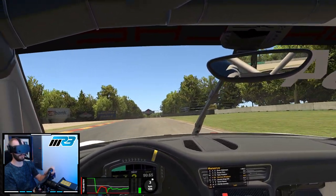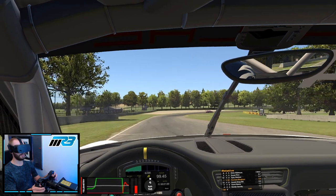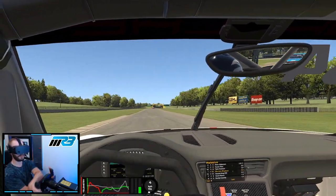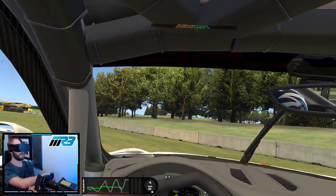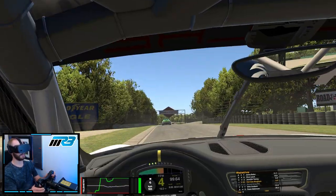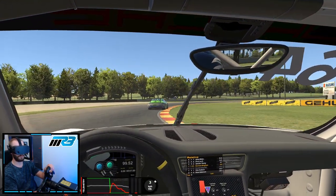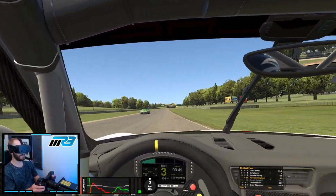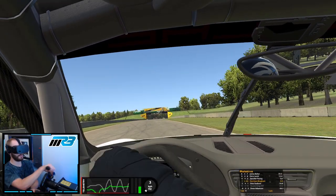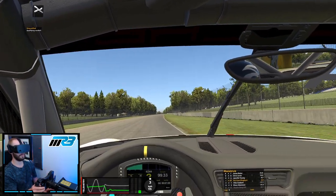That furled black flag is still sitting there in the background as a warning. So the next thing I'm going to do is excessively scrub the tires going down the straight — just over-rotating the steering wheel. Just a reminder: we've still got that furled black flag warning sitting in the background, which means the next infraction will be a disqualification. After maybe five or six excessive weaves scrubbing the tires, we've been disqualified.